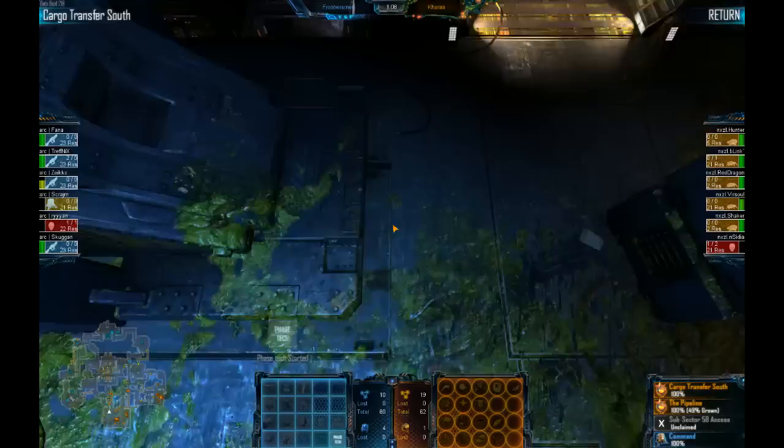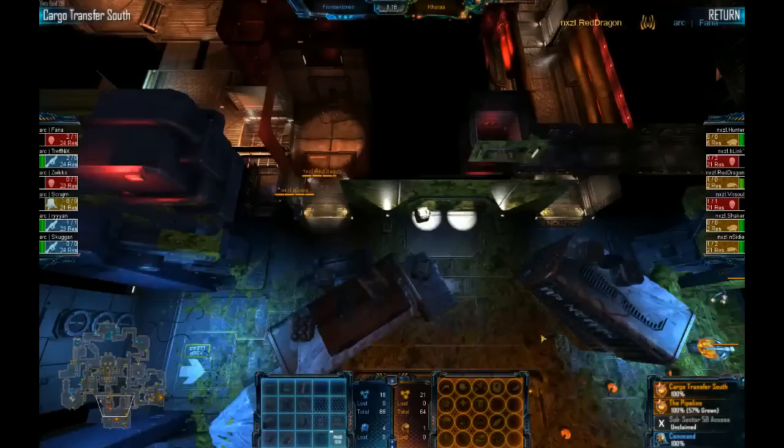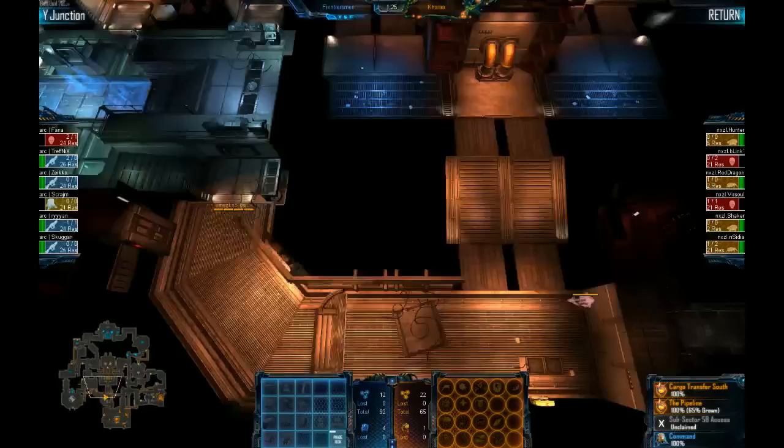There's a little pressure coming into Cargo. These aliens really need to get those marines down and not let them in there. And it looks like they will — I see 2 skulks here, and it looks like Fana is going to go down. But Red Dragon is taking him out.